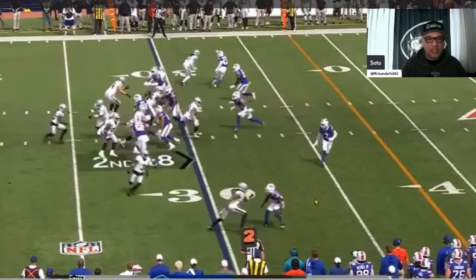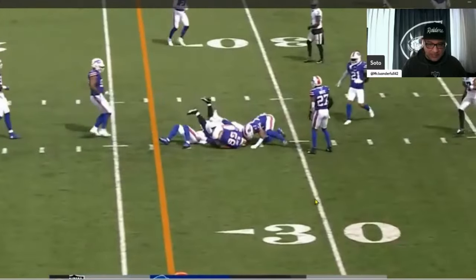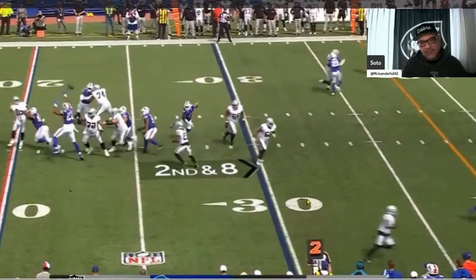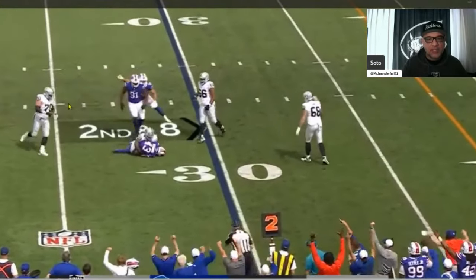We have Carter in motion, play action to Abdullah — and it's a tip. Illuminor needs to get a better block than that. I understand it's a screen play, but you've got to block the guy. You can't just let him run free straight into the backfield. Jimmy G threw the ball and it's ultimately his responsibility to get it around the defenders, but Illuminor's got to get a better block — that's just a poor block. Ball gets tipped in the air and intercepted. Tough play.